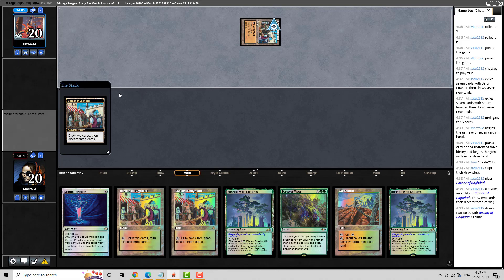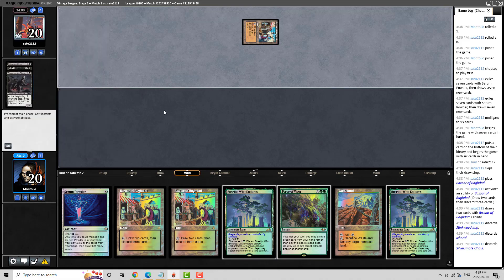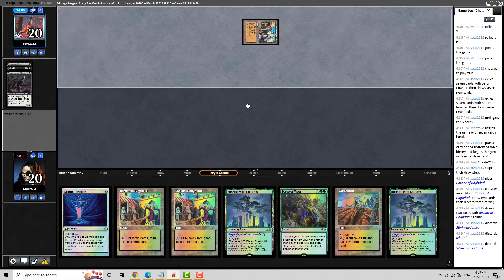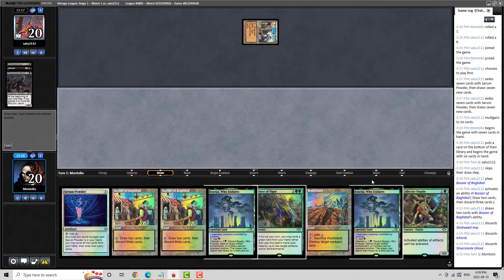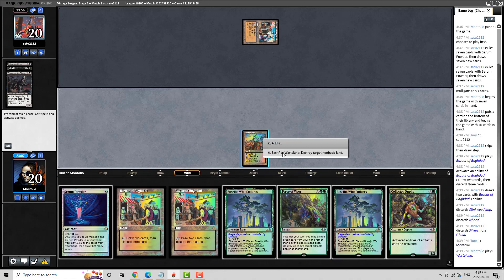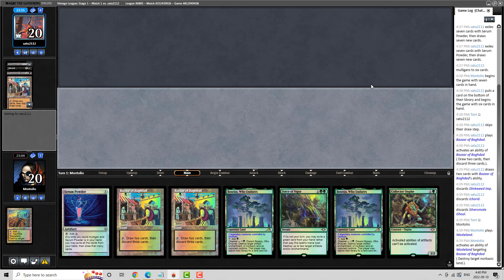So what are we up against here? What variant of Bazaar? I think if this is Dredge, we're probably in trouble. They did hit a Dredger and a Stinkweed Imp, so we could likely be in some trouble here. We are going to Wasteland their Bazaar and hope that we're able to slow them down enough to get into this game.